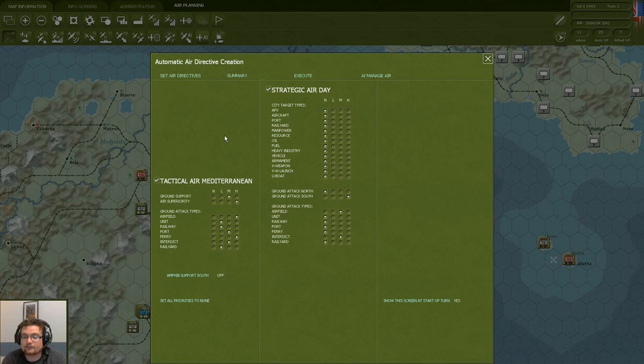Knowing that not everyone wants to deal with the air war in complete detail, we've created a tool that lets the AI control the air troops if you want — but you still give the main directives. This is the automatic air directive creation. We have our tactical air command and our strategic air command and we give them directives based on what we think is important. There's a special button here called Amphibious Support South, which lets the AI know we're launching an amphibious assault and to focus efforts on that specific area. Since we are launching the invasion on the first turn, we click it on.